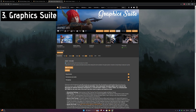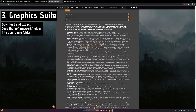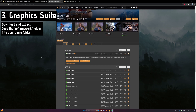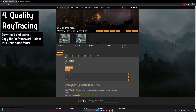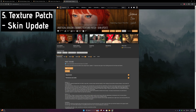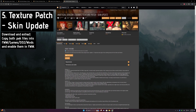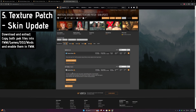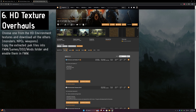Graphics Suite is a modding tool for customizing almost every aspect of the game's graphics. After downloading and unzipping, copy the Reframework folder into your game folder. Quality Ray Tracing is a nice mod to improve in-game ray tracing resolution and denoising — copy the extracted Reframework folder into your game folder. Texture Patch, Skin Update, and HD texture overhauls both improve the game's textures by upscaling them to higher resolutions. Copy the packed files into your FluffyModManager mod folder and enable them in the application.